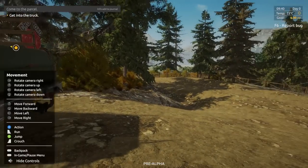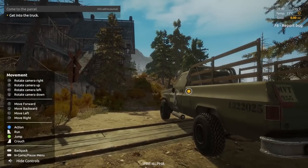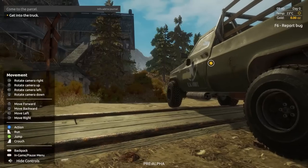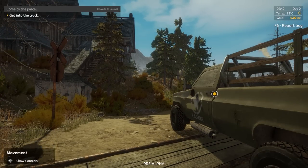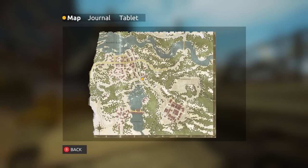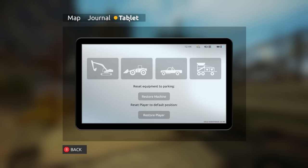Let's see the controls: rotate camera up and down, move, run, crouch, jump — X is the action. The backpack is the Back button. Check out the map — that's pretty big. There's a journal tab, and a tablet tab where if you get stuck in any of these machines you can restore them. That's actually pretty cool.